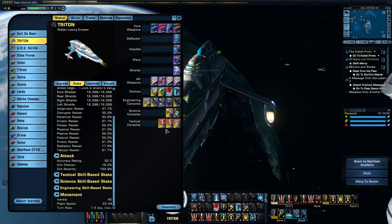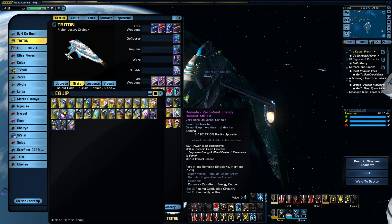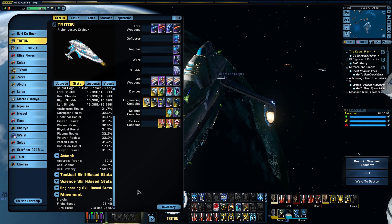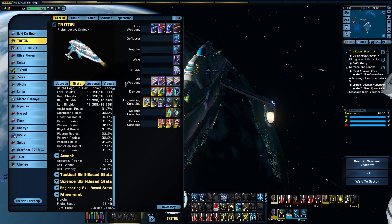I'm wondering what I can use to boost the critical chance. Let's try this — there you go. We've got 15% phaser damage, which is more or less the same as what I had with the domino, but I've moved the critical chance to 20.7%. I quite like that, so I'll go with that. That's the build.